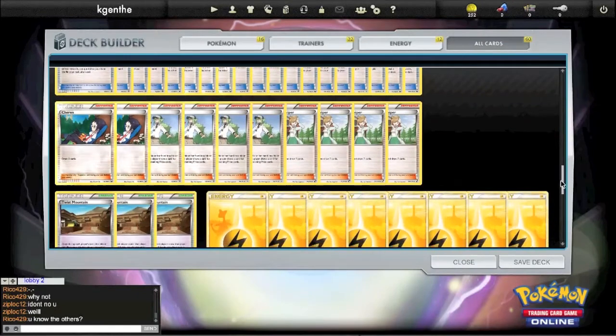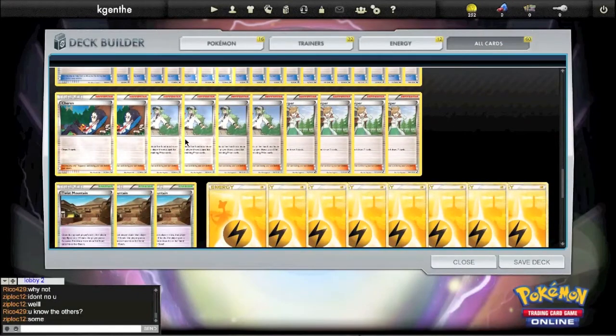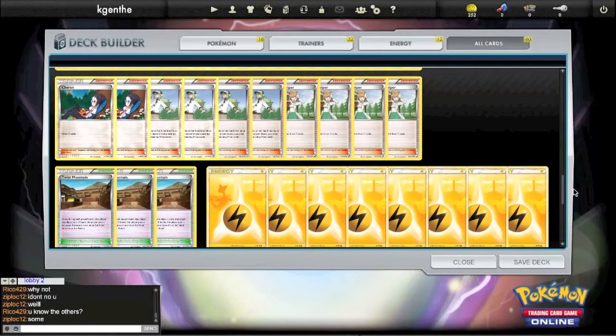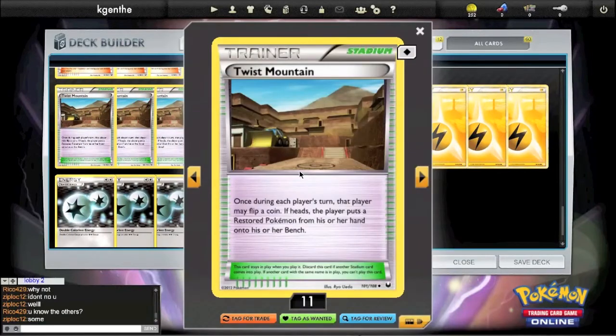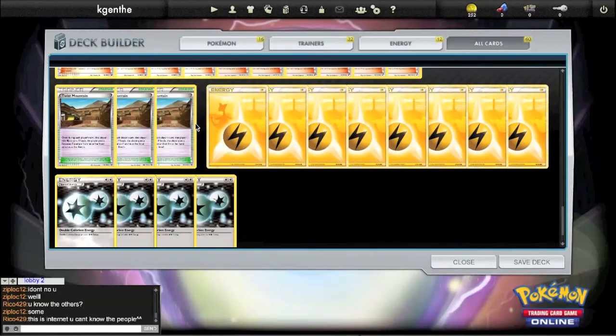Moving on to our Supporter line — very standard: four Juniper, four N, two Cheren, so we have ten Supporters. Three Random Receivers. I would prefer another draw card or another Random Receiver, but I haven't played enough to figure out what I'd want to cut for that. Three Twist Mountain — this is to get Aerodactyl into play. Once during each player's turn, flip a coin; if heads, you get to put a Restored Pokemon — in this case Aerodactyl — onto the bench. So this increases our odds of getting Aerodactyls onto the bench.